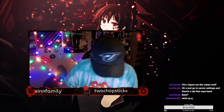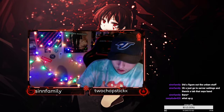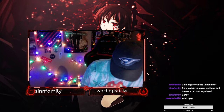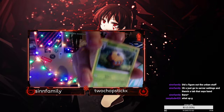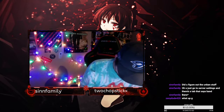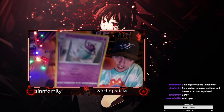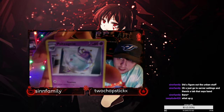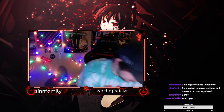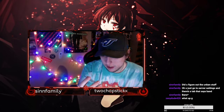Trainer. Trainer. Corvisquire. A Dottler. Energy card. A Polteageist — what the fuck, that looks like a teapot. It is a teapot. What the fuck — they're really running out of ideas. Yeah dude, in like gen 6 or 7 there's a Pokémon that's just a trash bag.